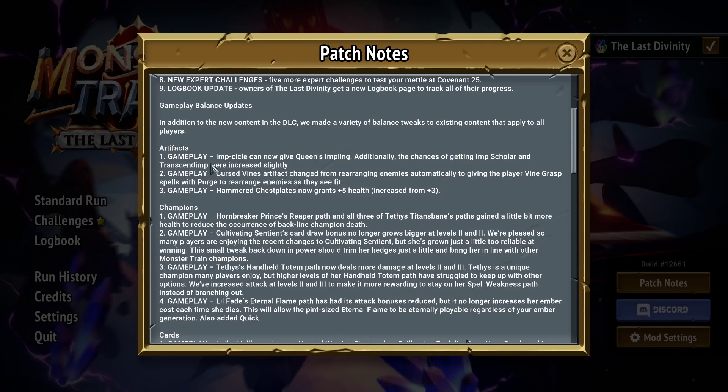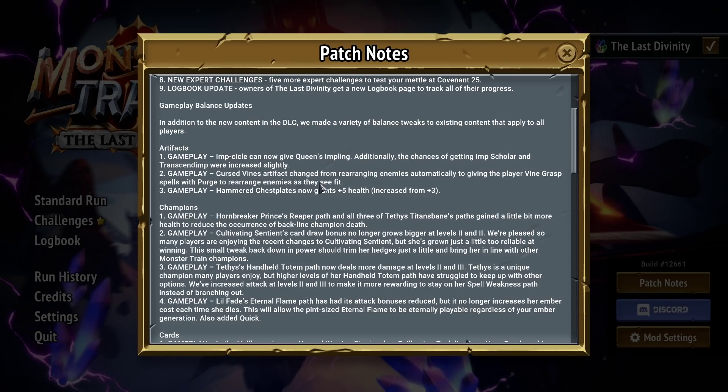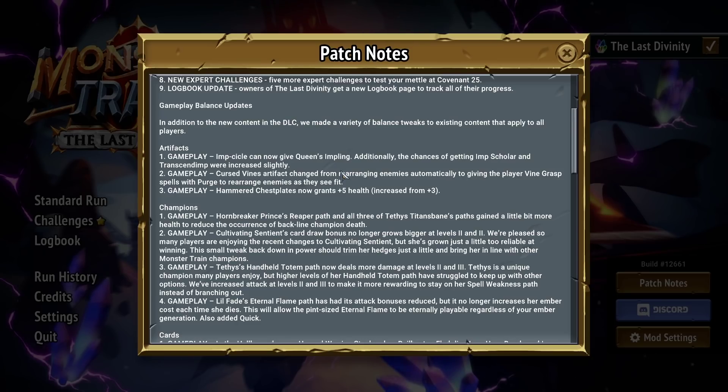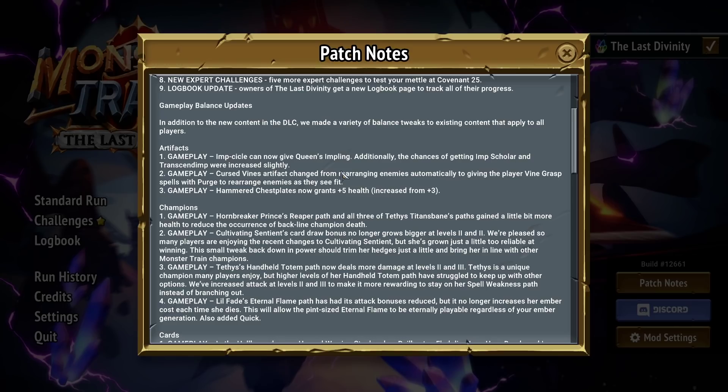First, Imsicle can give Queen's Impling and has increased chances to give Imp Scholar and Transcend Imp. It makes sense — it's a bit of a nerf because getting Queen's Impling is gonna be a little worse, but higher chances of Imp Scholar and Transcend Imp offset that. Cursed Vines gives the player Vine Grasp with Purge to rearrange enemies as they see fit — that's pretty good. Assuming it gives a Vine Grasp with Purge every turn, you would never not take this. Kills backline targets early game, can pull heavies in front of tanks. Seems really good.